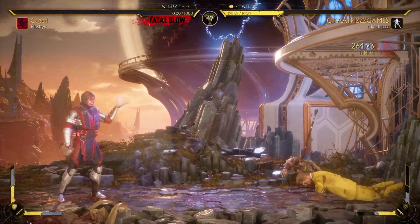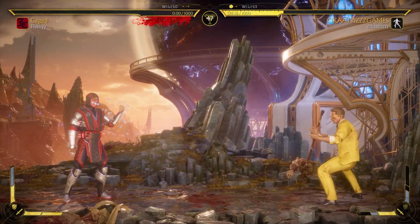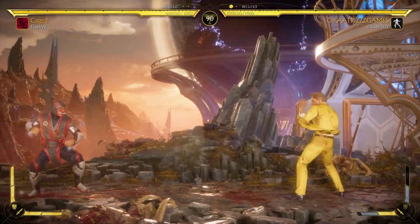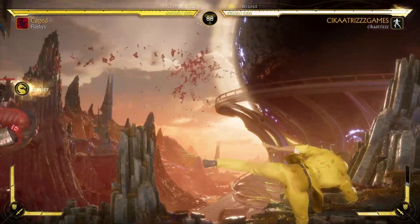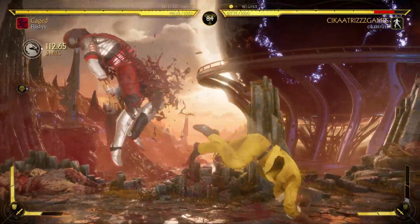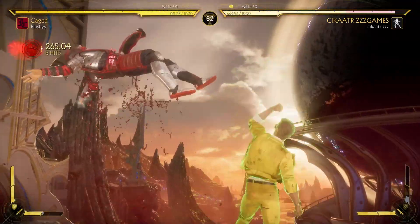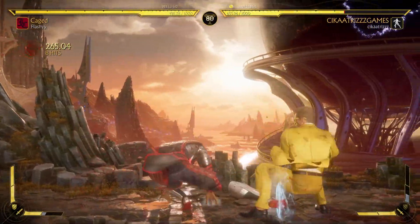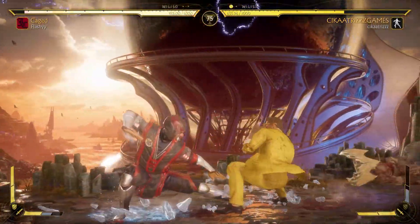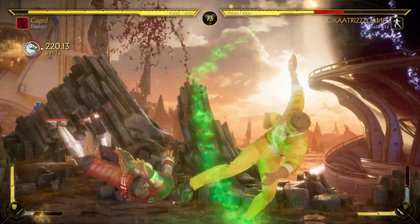Sub-Zero matchup is tough, man. He's got a ton of 50/50s and we just don't have too much. I wish this guy would have saved Cabal — that would have been so much better. But he's gonna go for the ice ball — we'll punish that. There we go, take that as well. Overhead — there we go, that's a good punish right there.